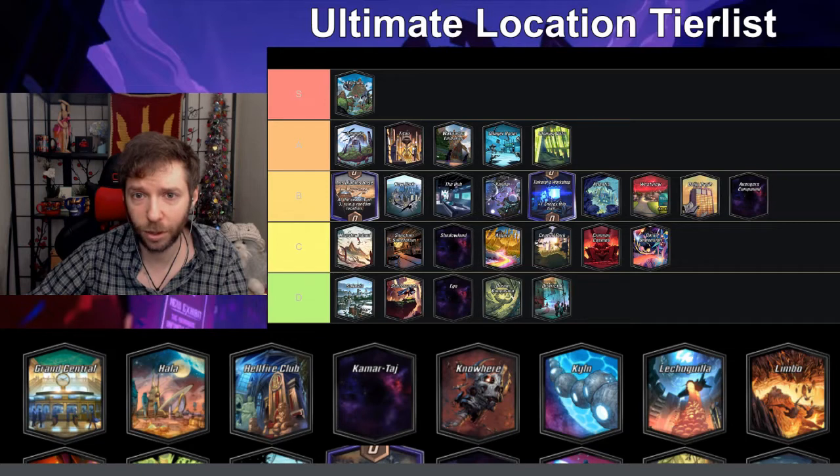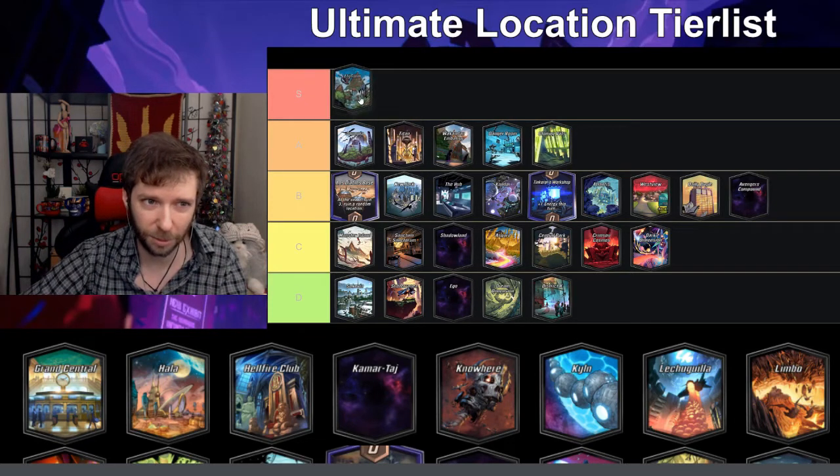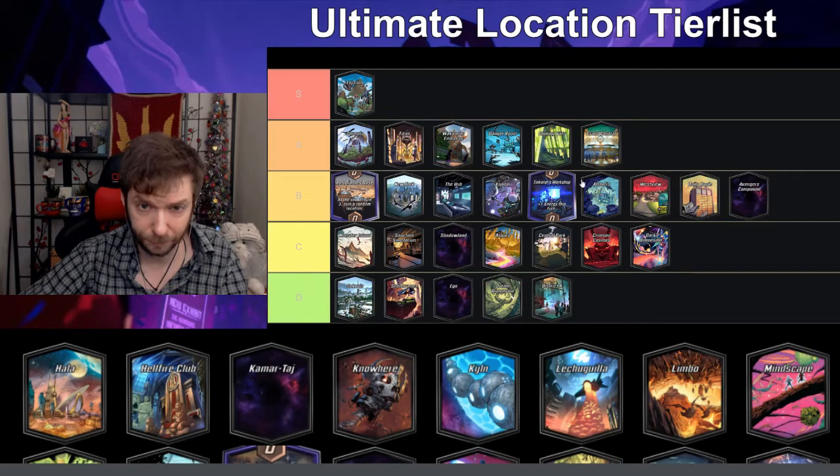Elysium is S tier in cool locations — all cards in your hand cost one less. It does make it so your opponent can hold their hand and then vomit it all on turn four, which can create some bad gameplay, but overall it's a fun location. Grand Central — I'll give this an A — on turn five a card has to be played here. I like that you can get rid of lesser stuff and there's a chance to cheat out a six.